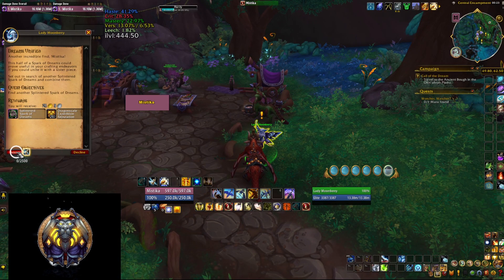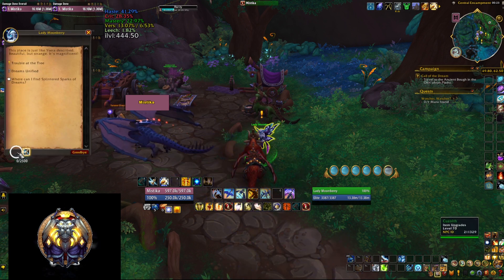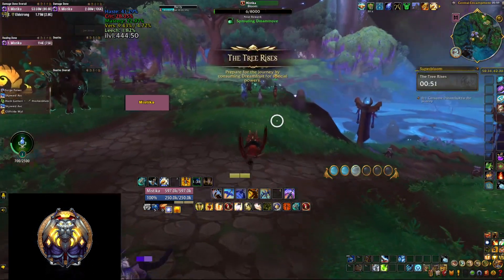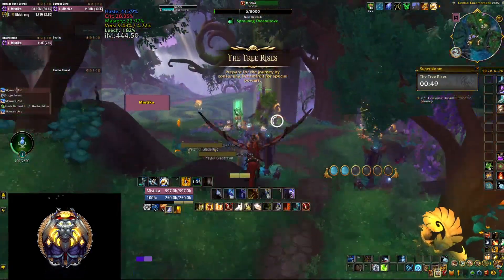Then pick up the quest Dreams Unified from Lady Moonberry, right next to the Talisa NPC. This one will give you half a spark as soon as you find the other half somewhere, which will allow you to craft a high level item.